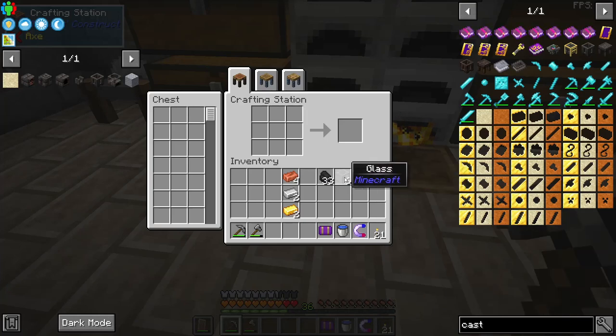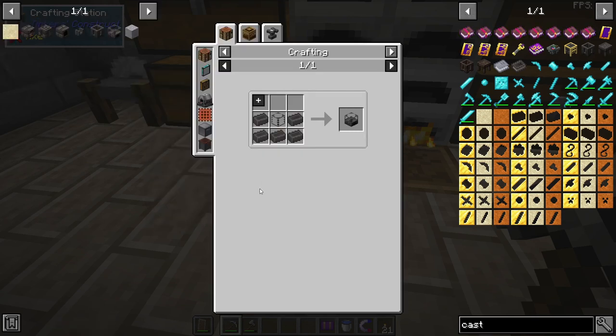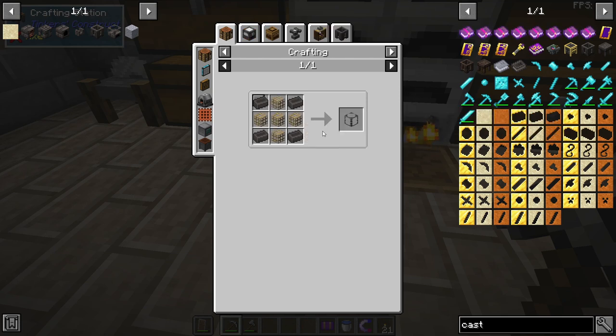Once we have the seared bricks we also need some glass. The first item we should make is going to be the seared melter, which requires either a seared ingot gauge or a seared fuel gauge.